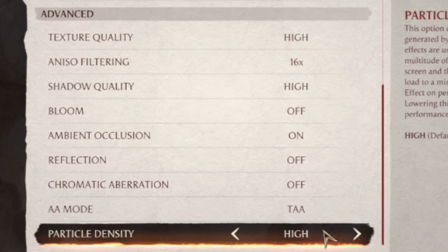Ambient occlusion is an acquired taste. It helps with environment depth — giving objects in the background more depth, like shadows under a rock. Personally, I'd rather recommend keeping ambient occlusion on with shadows low than having shadows high and ambient occlusion off, because ambient occlusion affects the background environment more noticeably. If shadows are missing in backgrounds like rocks, you will notice it.